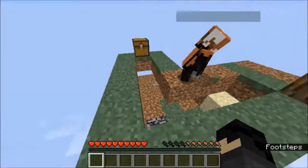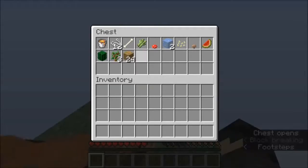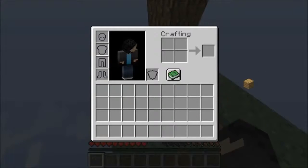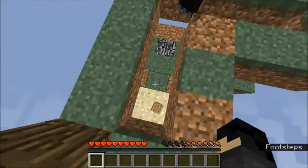Can you throw down items? Let me check — I gotta find that item. Give me that. Thank you. Don't throw it off the island. I won't. I'll make sure not to. It works!